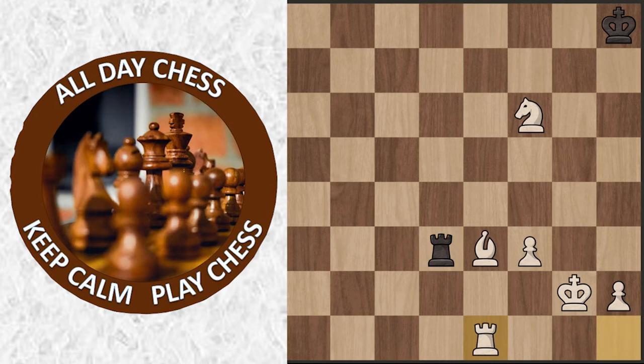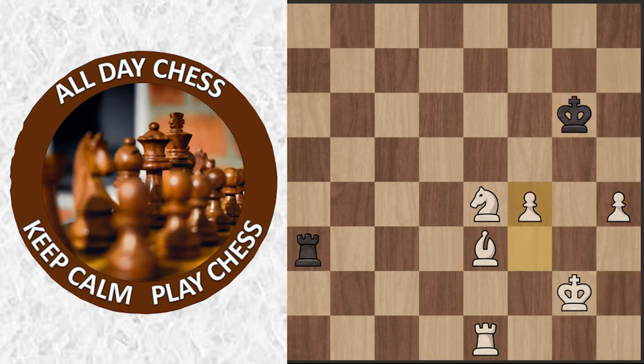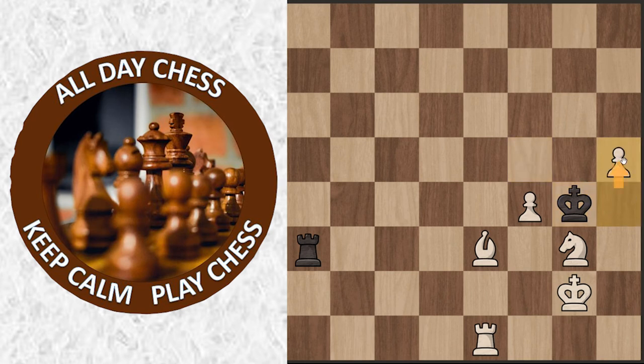But now rook e1, king g7, knight to e4, rook a3, h4, king g6, f4, king f5, knight g3 check. Black is just trying to bring his king in closer, and white is just trying to hold off black's king and try to promote his own pawns. And now king g4, h5 — so now this pawn wants to run a little bit. And now rook a2 check — the king can't come anywhere because of the knight blocking, and the king is guarding those two squares, so now the king has to drop back.